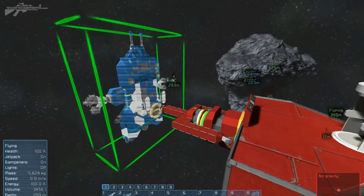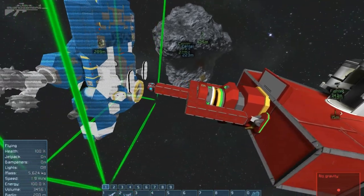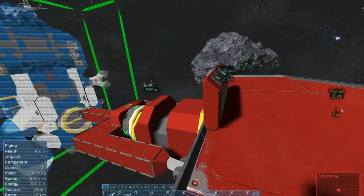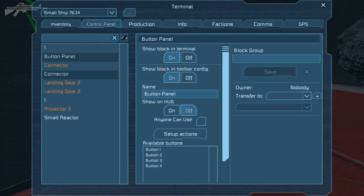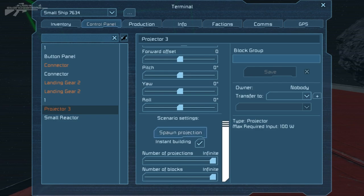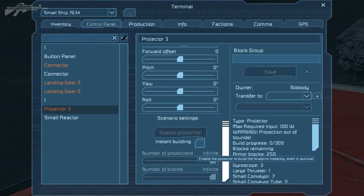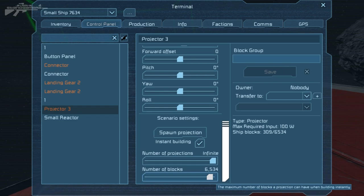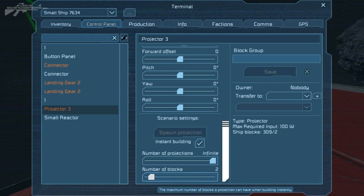Now for the next setting: this allows you to set how many times a projector block will spawn a ship. Say a certain spot has a ship and you only want it to spawn twice. Go to the menu, press K, access the control panel and find the small projector. Scroll down to the scenario settings — you can directly spawn a projection or use insta-build. With insta-build ticked, you can set projections from 999 down to infinite or as low as one, and you can also set the maximum block count allowed to spawn through that projector.